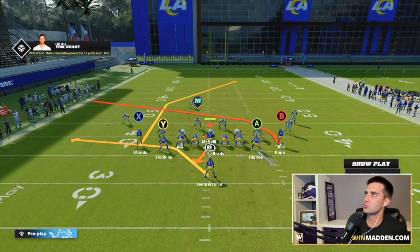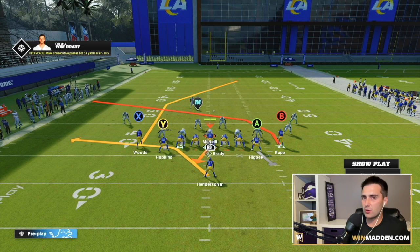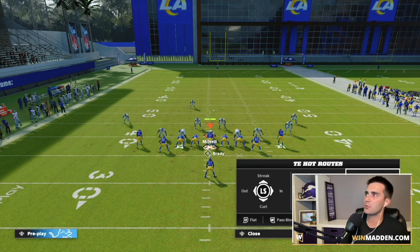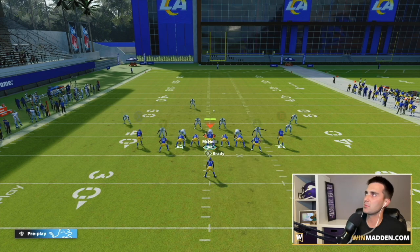We're going to streak Hopkins, our tight end. To hot route, hit Y on Xbox or triangle on PlayStation, then Y again for the receiver you want to hot route, and up on the left stick to put him on a streak.